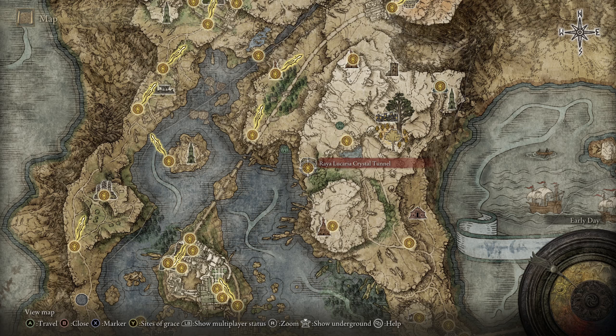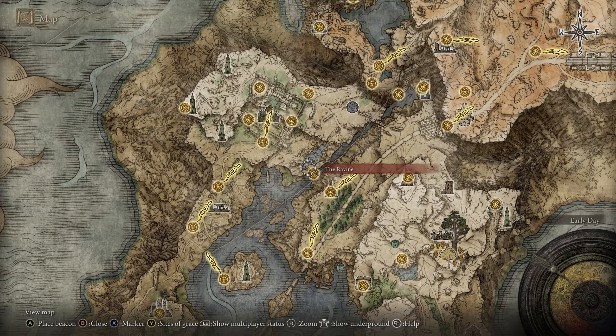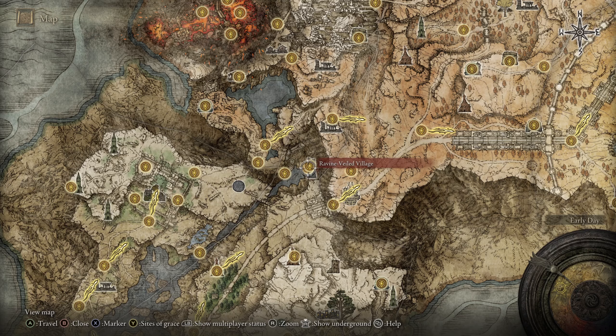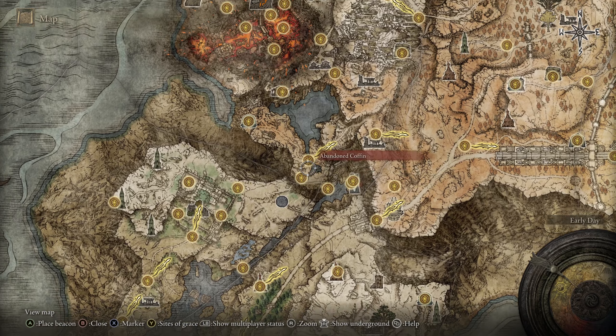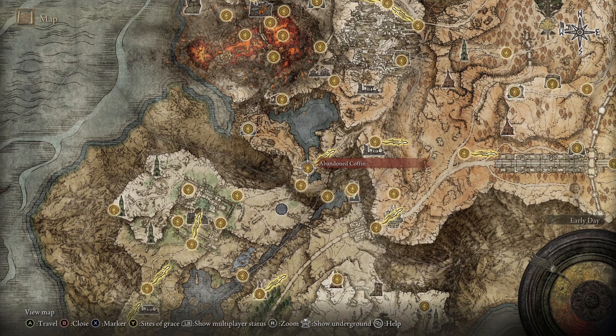Since you have Bloody Slash and you could farm up to a plus 6 weapon, it should be enough for you to just keep following the right wall, and at the end of the river is a spot you could climb. You basically keep climbing this until you reach the very top. You're going to fight one boss — it's not a main boss, but you should be fine as long as you have Bloody Slash and a plus 6 weapon.